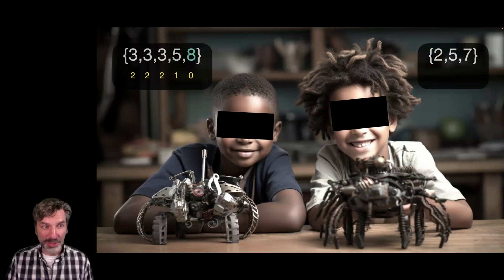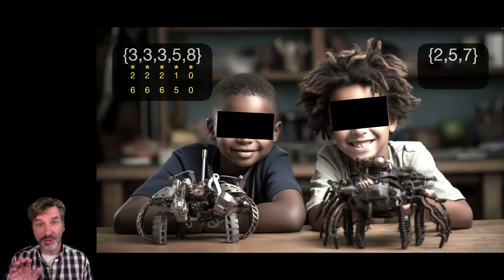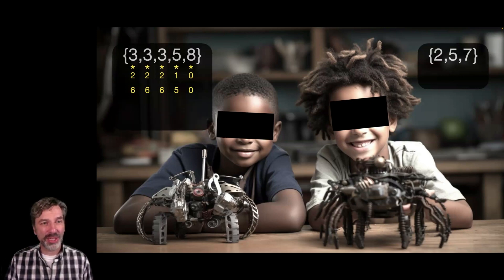Now we're going to do multiplication. So we do 3 times 2 is 6, 3 times 2 is 6 again, 5 times 1 is 5, and 8 times 0 is 0. We're going to be adding up all of those numbers at the bottom: 6 plus 6 plus 6 plus 6 plus 5 plus 0. That is the robot's score in this wrestling match. 6 plus 6 plus 6 plus 5 is 23.